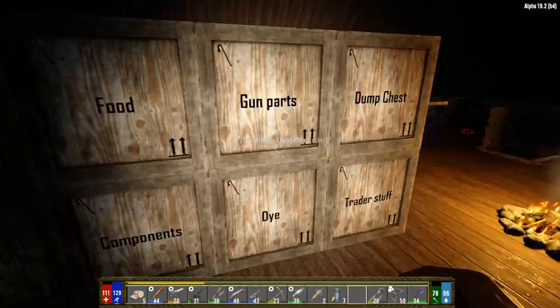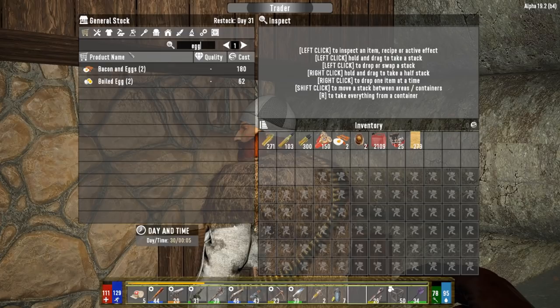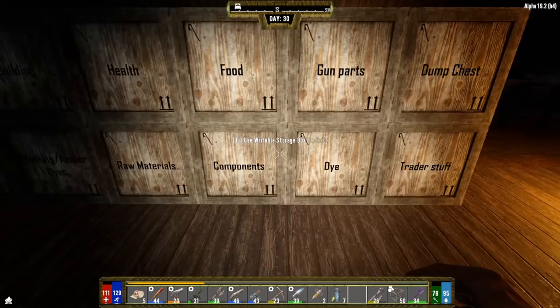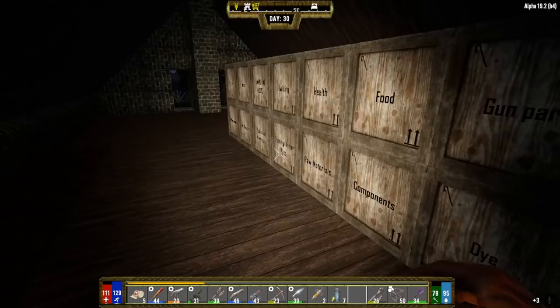We're going to have to go on an egg hunt tomorrow to expand our skill set. The trader doesn't have any eggs either - not even in the secret stash. We'll do some grinding between episodes to find the eggs. But we have all the black dye at least. Once we get those eggs, we can unlock a new skill class.